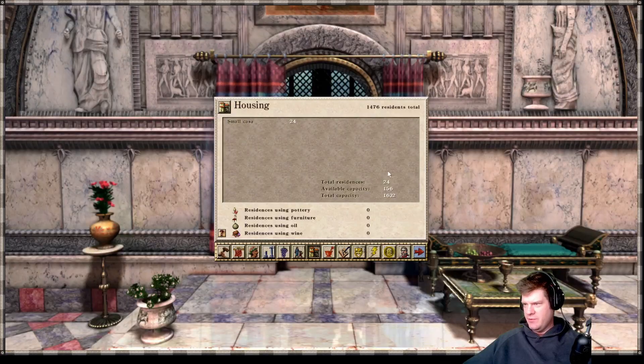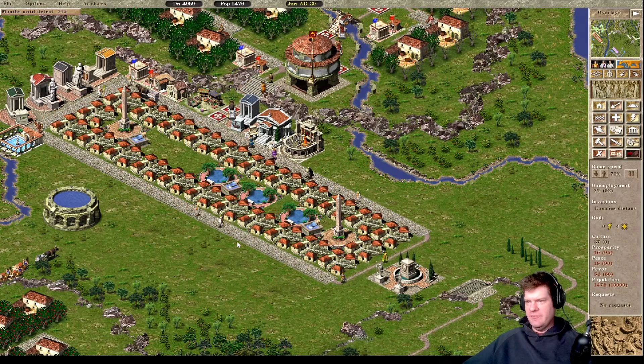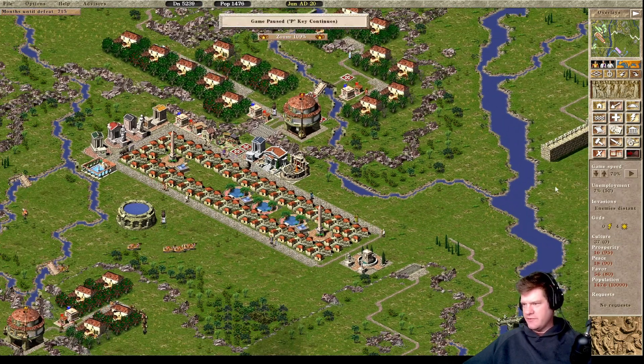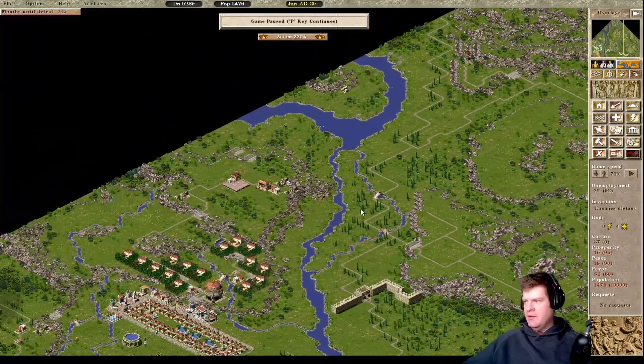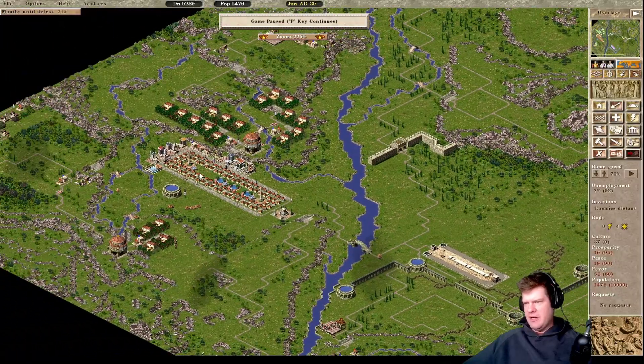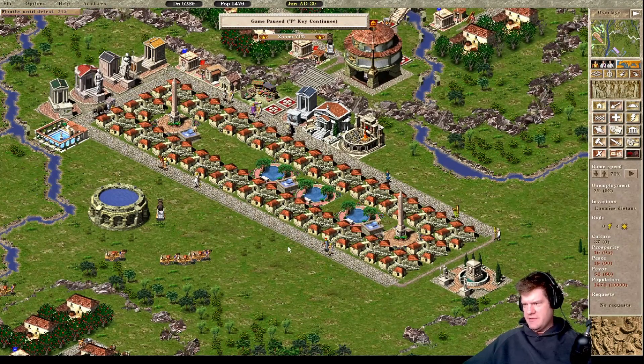Now everything's leveled up. Let's check our housing once again - we now have enough capacity for 156 more plebs. So basically without adding any more stuff, we have enough room for essentially 200 more workers - the 50 we have room for now plus another 150 or so. We have to be a little conscious of that. Now we could add a new block right away, but the nice thing about these blocks here is we can also add a ton of houses just on this side of the block. It's free real estate - like the meme.